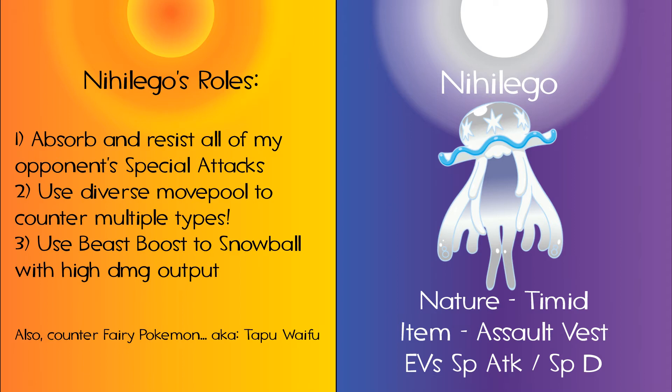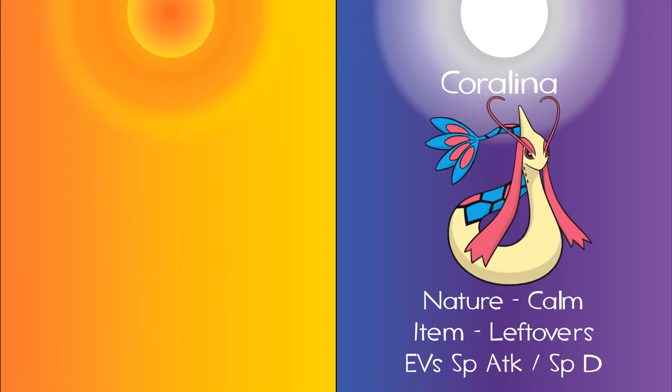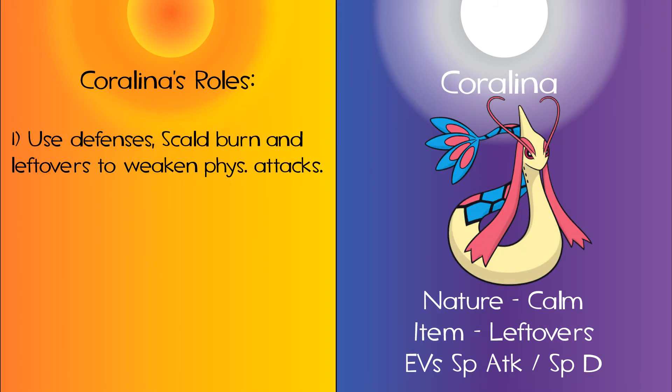My Nihilego's role on the team is to counter the many Fairy-type Pokemon, especially the Tapus, and to help counter Celesteela. However, because of the lackluster defense stat, Nihilego needs some support to deal with aggressive physical Pokemon. This is where Coralina, my Milotic, enters the scene.